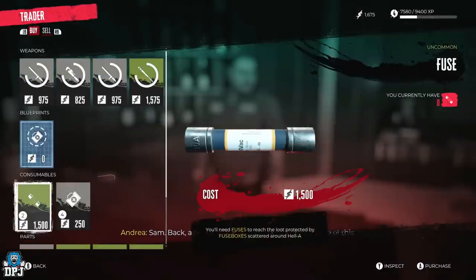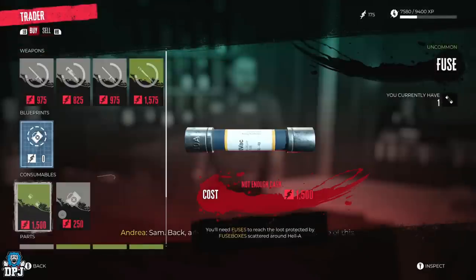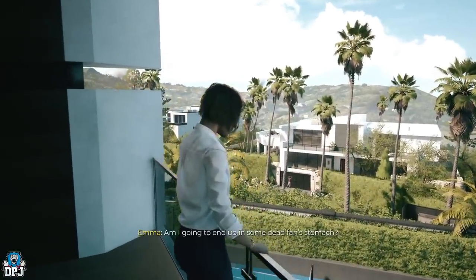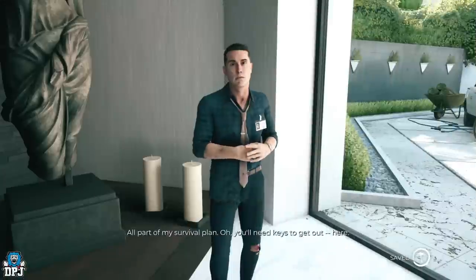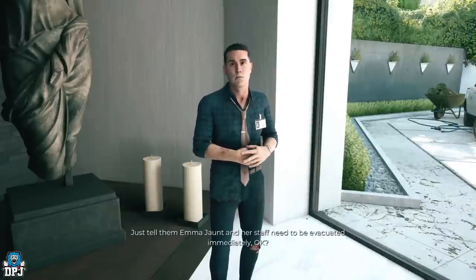After buying the fuse you need to make your way back to the very first mansion. First, speak to Emma who will indicate that Michael will let you out the back door of her house. Go speak to Michael, as you can see on screen now, then go out the back door and make your way around to that first mansion — just follow where I go on screen.